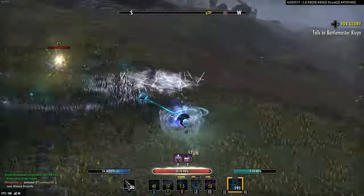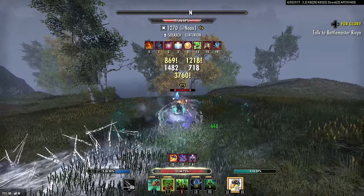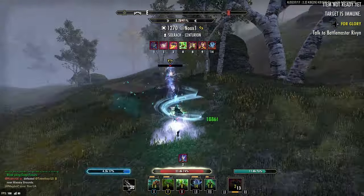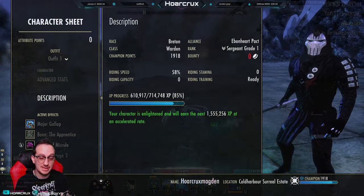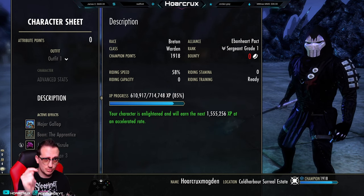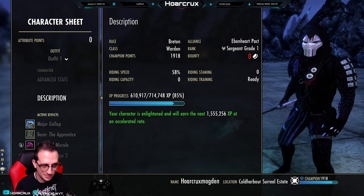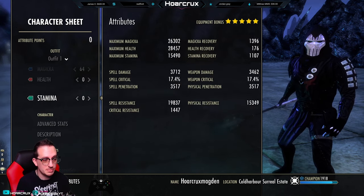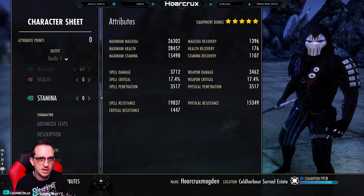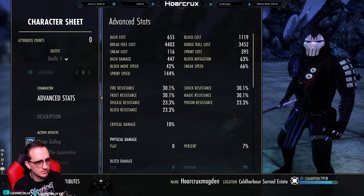The Magden does inherently struggle with sustain. We do have an incredible amount of sustain but it takes a little bit to ramp up. We are a Breton on this build. I think Breton is up there — it's tough to not be Breton. Anything with cost reduction is going to help you out a lot because on the Magden you do have to spend a lot of your time buffing and rebuffing yourself, and that is going to eat into your resources. It's not like a Sorcerer where you can toss on Crit Surge and Lightning Storm and go to town. You have to keep four or five buffs up.